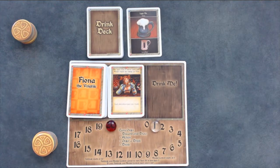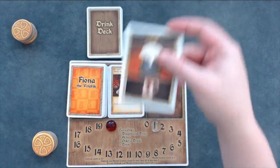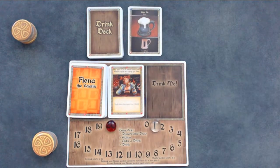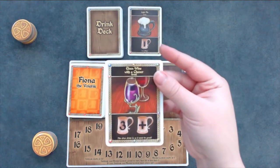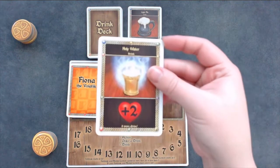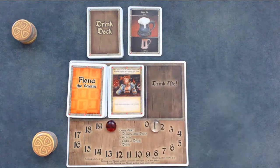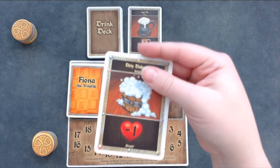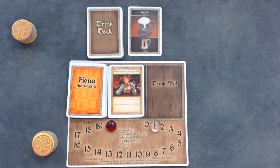Drinks can do different things. If it has a mug with a number, you move your alcohol content up that many spots on the track. If it has a mug with a plus sign, that means you have to add a chaser — we will talk about that momentarily. If it has a heart with a positive number, you will gain that many spaces on the fortitude track. If it has a heart with a negative number, you will lose that many spaces on the fortitude track. If you have no drinks in your drinking pile when it comes time to drink, you sober up by moving your alcohol content down one. Once you have gone through all phases, play continues to the left.